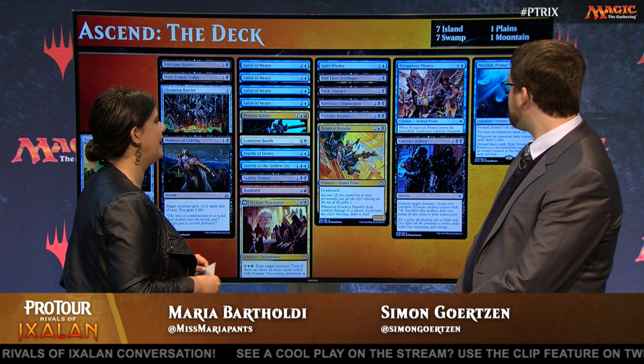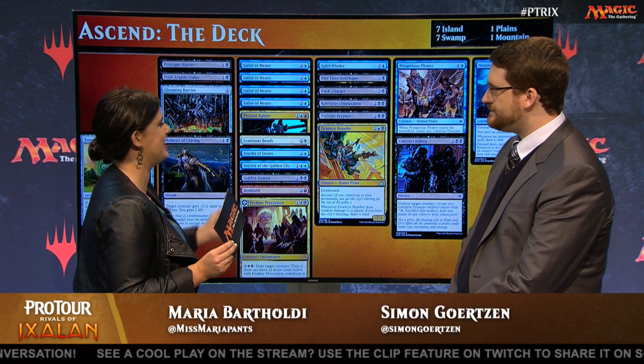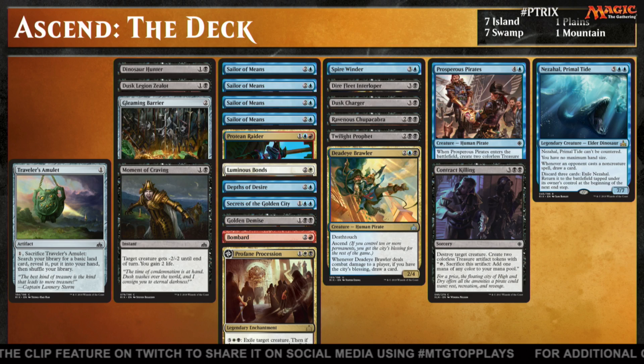And finally we've got Nezahal, Primal Tide — a 7/7 for 7. Is this an Ascend payoff? It's what we're doing with the Treasures. Because the City's Blessing doesn't go away, you're going to have those three or four Treasures lying around, and if you haven't used them to cast your off-color spells, you definitely want something to sink your mana into. Nezahal is traditionally not a first-pickable card in this format, but if you cast it on turn five, that's amazing.